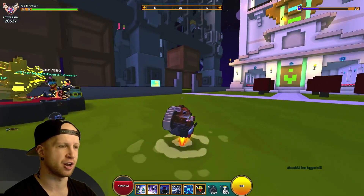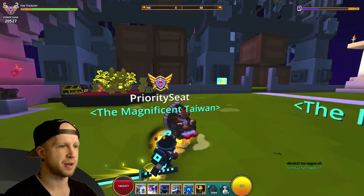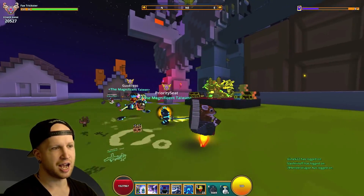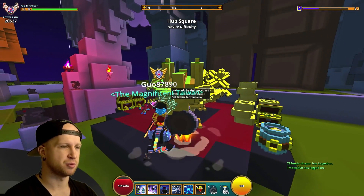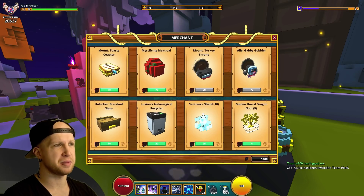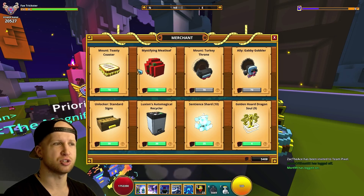Then there's the Turkey Throne — another item you could craft out of the event. It's just a throne, nothing fancy, nothing special, but it's got a nice little flap for the front seat whenever you jump, which is kind of cool. I don't know why it throbs — that's kind of weird. It's supposed to be like a turkey tail but it doesn't really look like it.